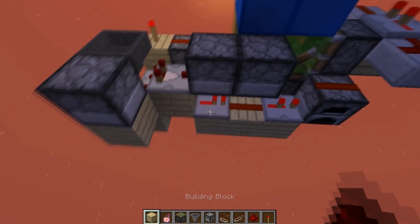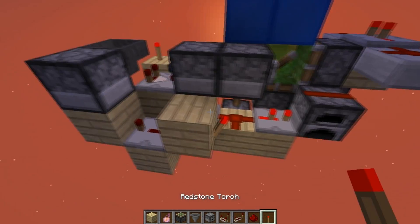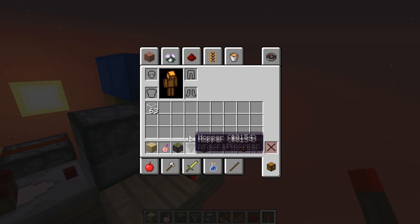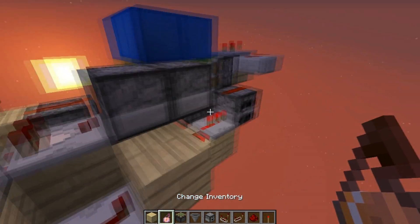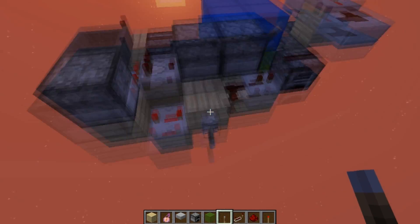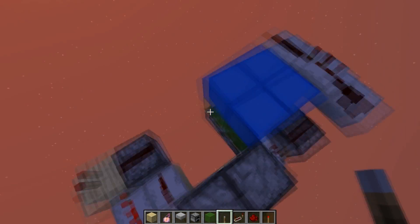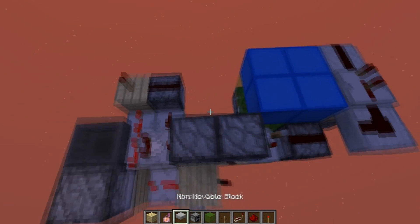A redstone dust, and a repeater over here on four ticks, and a redstone torch. Now, we don't want this to be open yet, so we're going to put a lever over here and flick it. This isn't going to bother us for a bit.